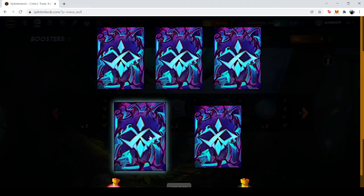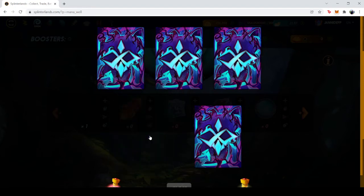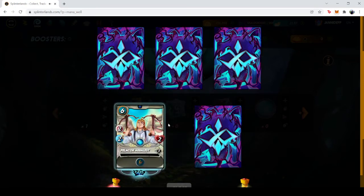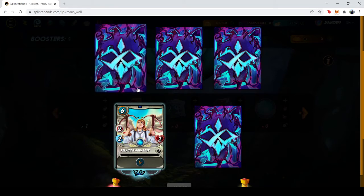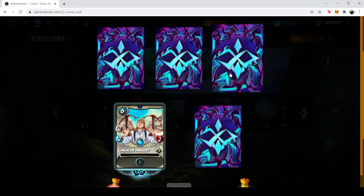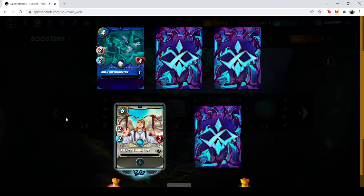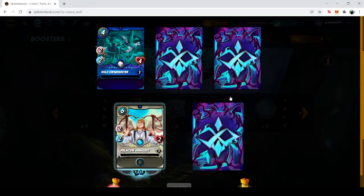I think I'm going to open number four first — we already got a rare card, it's a Pelicor Balest. I hope we get a better card. Let's go for the first one — it's a common card, the Kulu Swim Hunter.